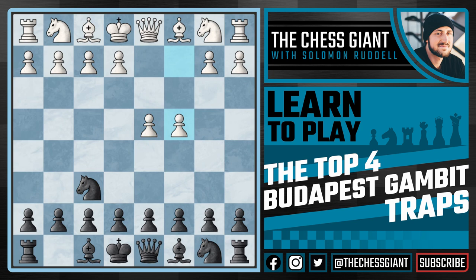This immediately puts pressure in the center of the board, tempting white to take our pawn on e5. But our first trap actually comes out of white playing the move d5, declining the pawn and simply trying to make space in the center. Usually in d4 opening systems d5 is a good idea against openings like the old Benoni or the Benko Gambit, but in this case d5 is actually a big mistake because we do not currently have a pawn on c5.